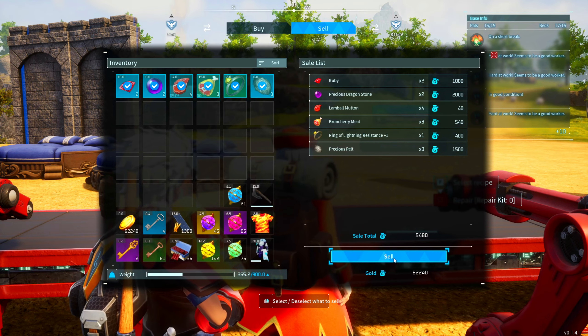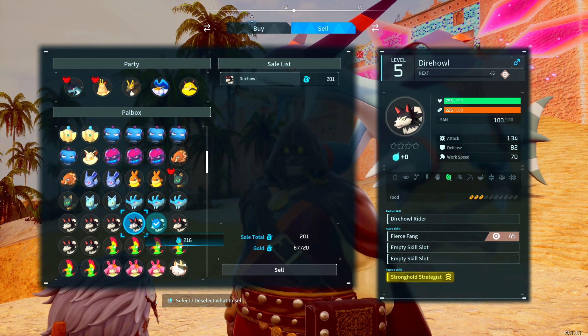You can go around selling a whole bunch of random items, or selling Pals to the black marketer. But here's the fastest method.